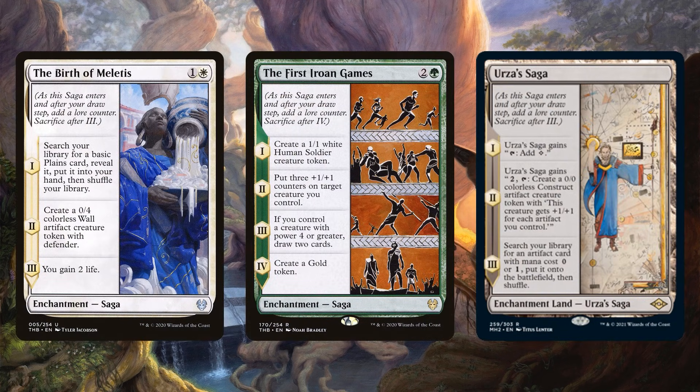One underrated way to defend yourself is just by blocking. The Birth of Meletis gives you a 0/4 colorless wall, gains you some life, and draws you a card — it does a little bit of everything. The First Iroan Games does something similar — you get a relevant creature to block with, it gets pretty big, and you draw some cards. And then there's Urza's Saga, which is just ridiculous — it's actually an enchantment, so it can trigger a lot of the constellation effects and is just a land that contributes to some gross things enchantments can do.